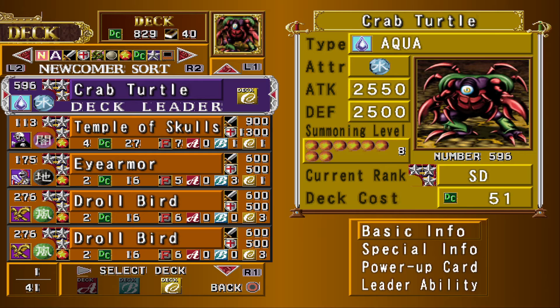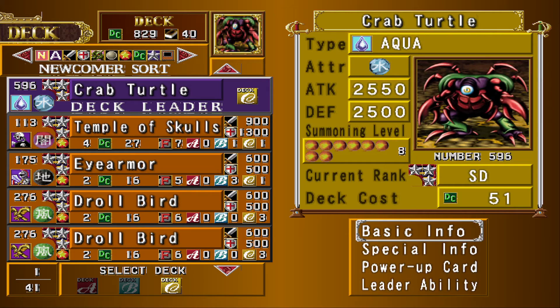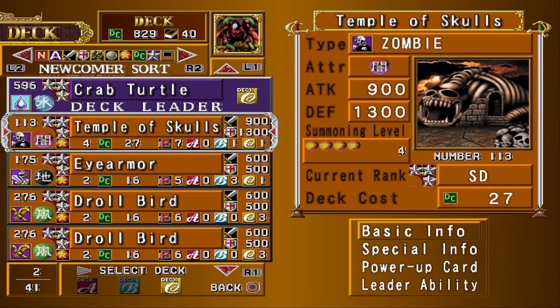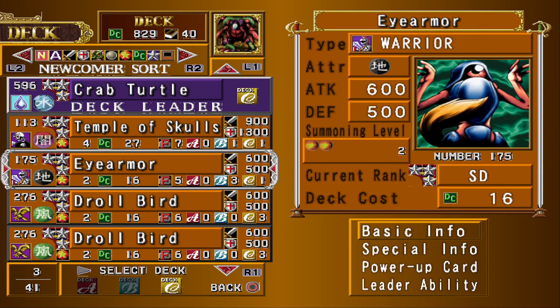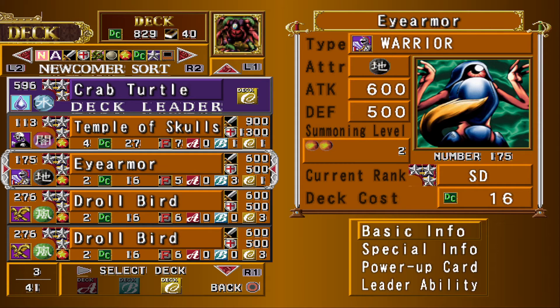Let me go over the cards real quick. Crab turtle is the deck leader — not really anything special here, just wanted a water card. It was strong. Temple of Skulls, as always — stops a bunch of stuff you don't want to deal with.